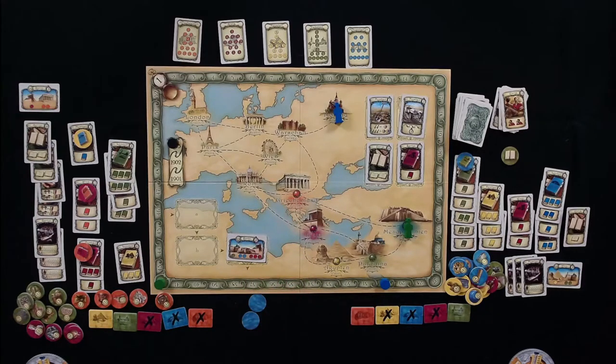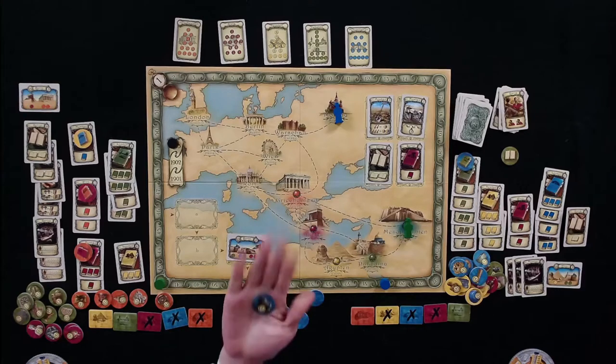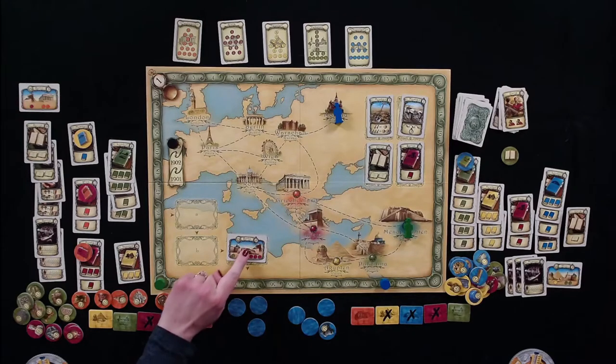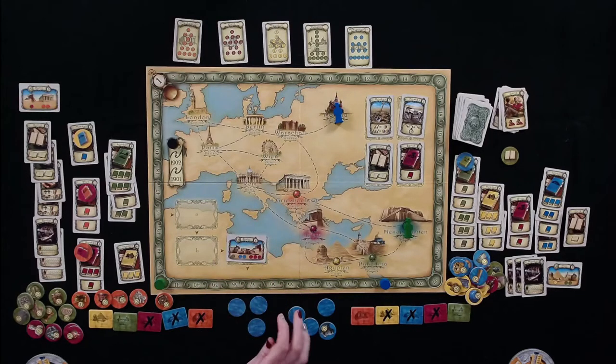Tom draws eight tokens from Mesopotamia: rubble, rubble, rubble, rubble, a one, rubble, rubble, and the last one — just a one point token. He spent all that time for just two tiny artifacts. Tom says they must be hundreds of years old though.